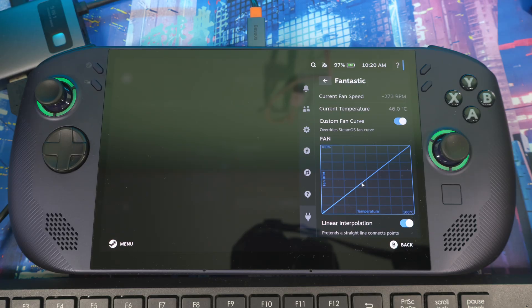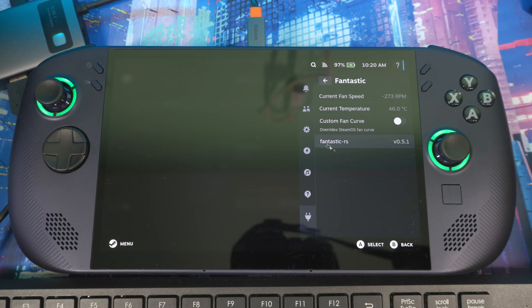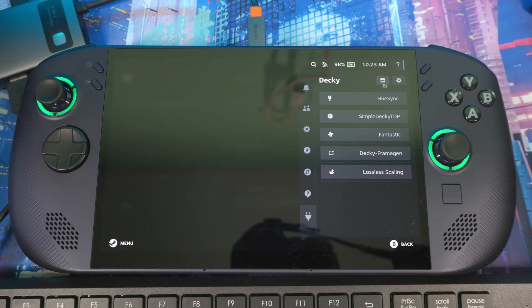Personally I don't mess with my fan curves much, but a lot of people have been asking how to do it. Once you're done, if you don't want to use custom curves anymore, just turn it off and it goes back to your stock fan curve.